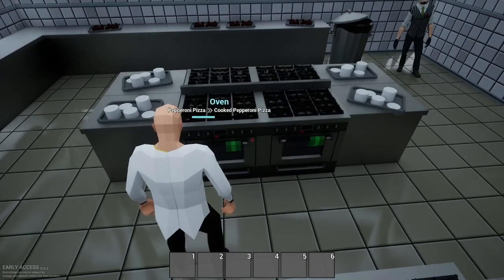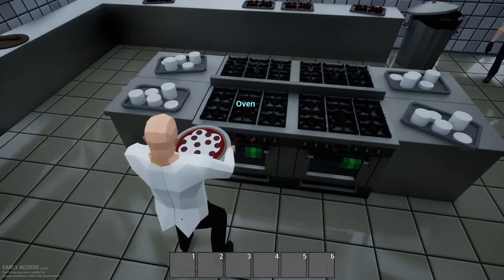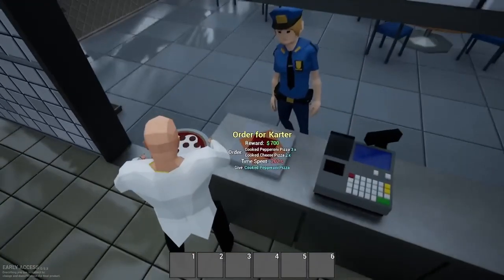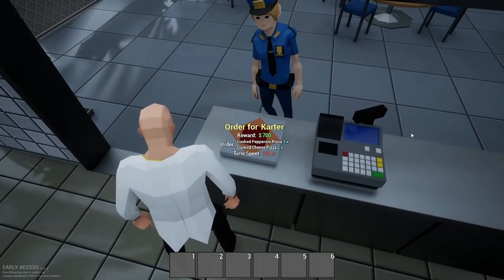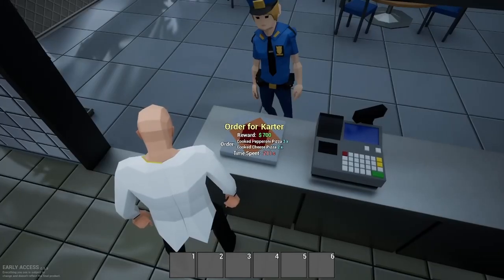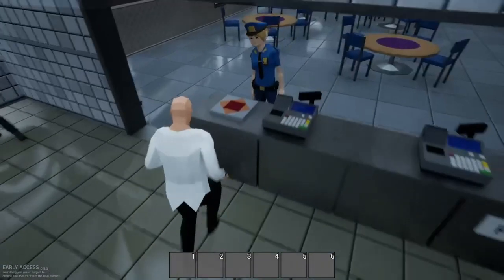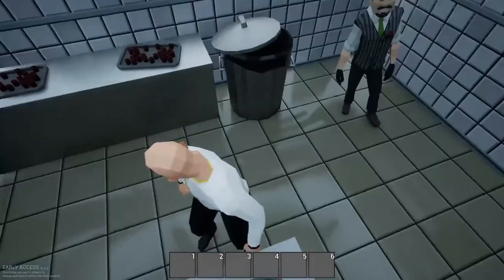Now we're going to cook this pizza. Make sure we don't burn it — it's the same thing as donuts, if you leave the pizza in too long it will burn. Come right over here and press F to sell. Since the order says cooked pizza times three and cooked cheese pizza times two, you need to give her two cheese pizzas and three pepperoni pizzas, and you will get the reward of seven hundred dollars.